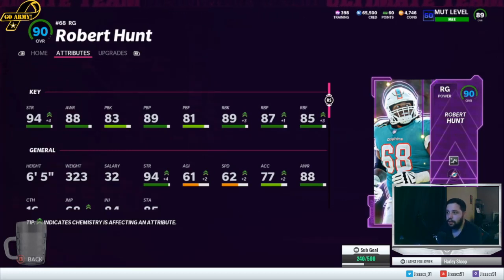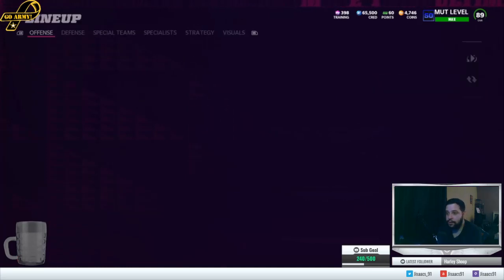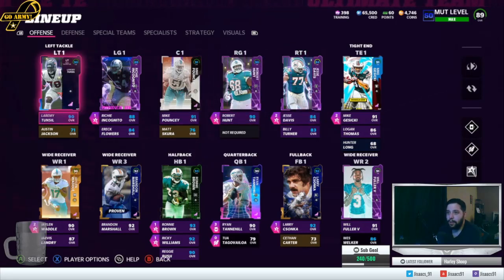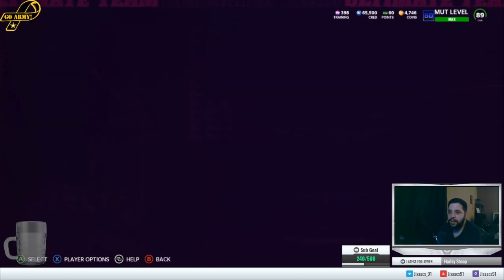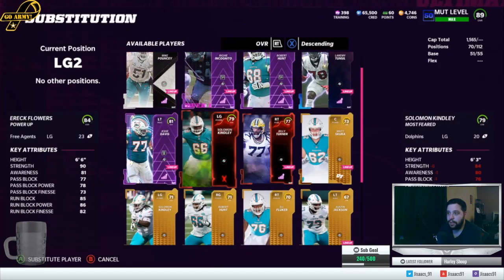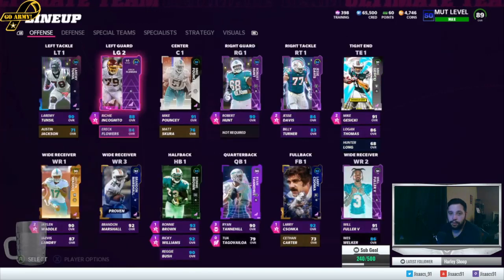Our weakest points are our tackles right now on the O-line. Jesse Davis has like 88 strength or something like that. Incognito's back at left guard, Eric Flowers is just a backup now, which makes me think he can get right guard. I'm pretty sure I have backup left guards — yeah, I've got Solomon Kinley. I'll probably look into that later.